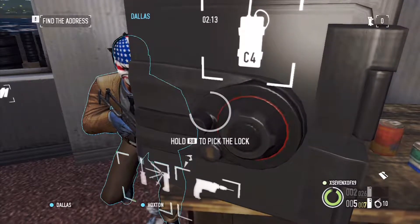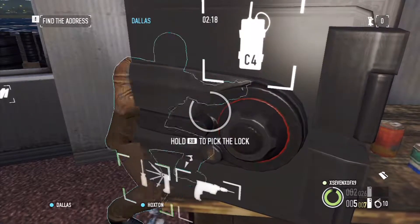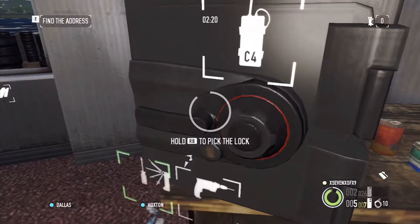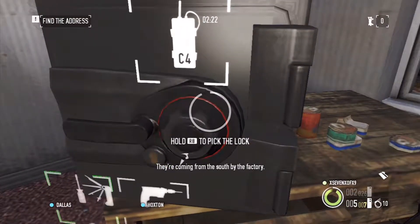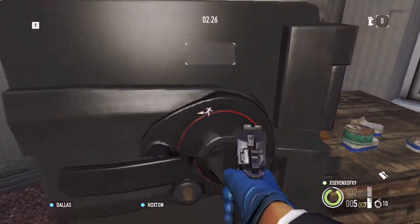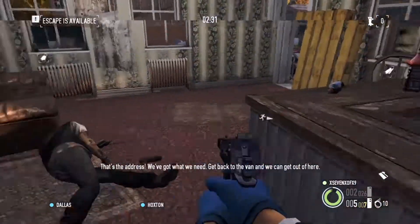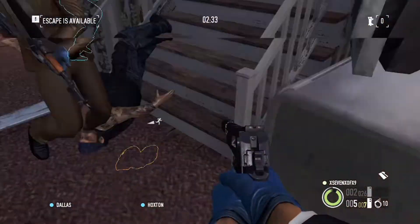We're over two minutes in but this is still pretty fast and I don't even have body armor on — haven't taken any damage really. There it is, I grabbed the intel. Normally I would run out but in this video you'll see I'm looking for the airplane keys to make day two easier.